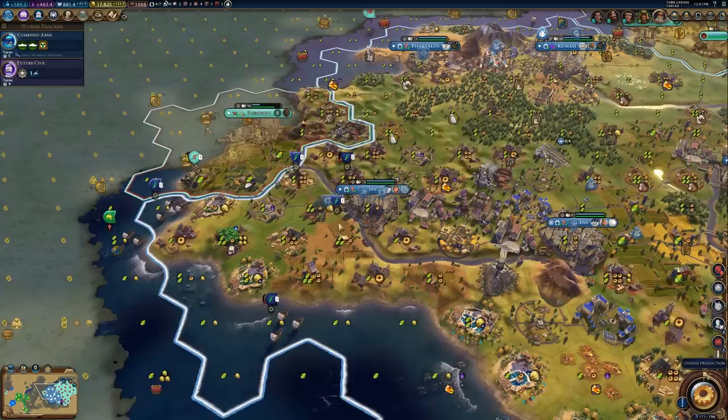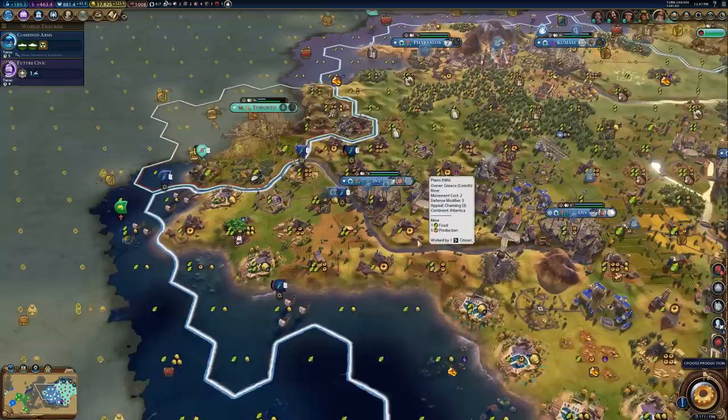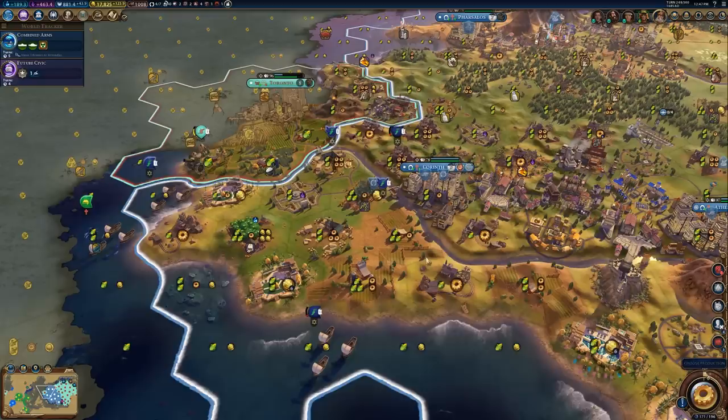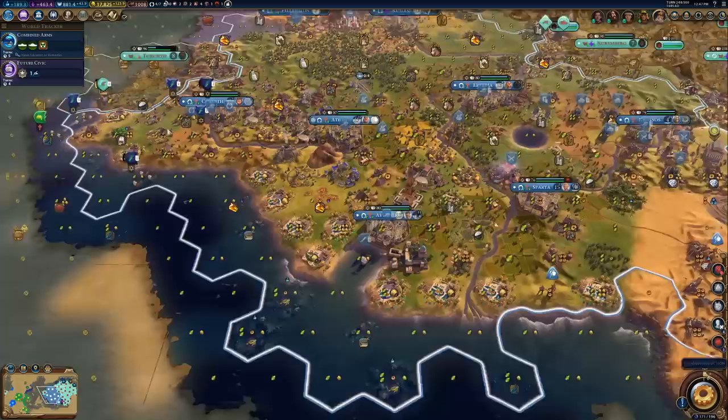The one thing with Corinth's location, though, is that it doesn't really have good district adjacency bonuses by itself. I was able to mitigate this a little bit by planning districts in a nice hexagon around the government plaza — and that's something we'll talk about in a later video about planning districts further into the game. Overall, Corinth was a pretty good second city spot because we got good yields, more resources, and I was also able to get a little bit of land for some seaside resorts later in the game. If you are planning on going for a cultural victory, look out for flatland tiles on the coast for seaside resorts.